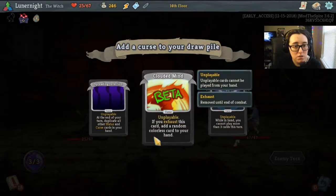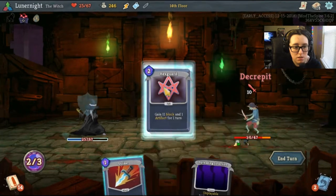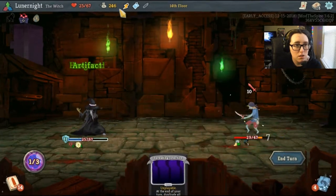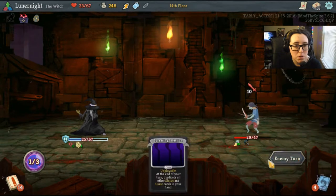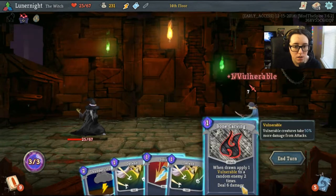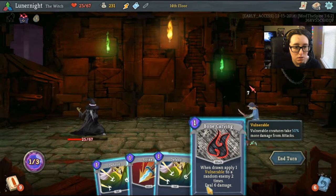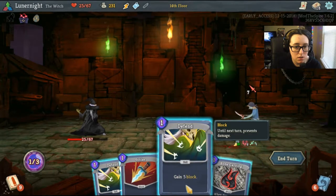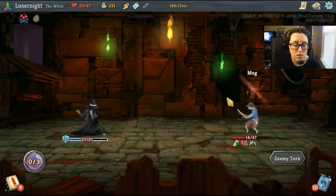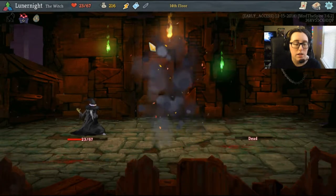Exhaust this card, add a random colorless card to your hand — how do I exhaust this card? Let's do this. Strike, pit entered. Won't kill you so let's defend. Hell yeah, there we go.